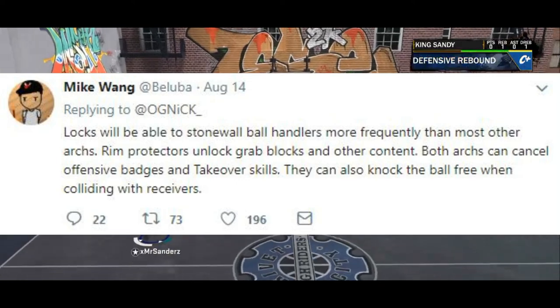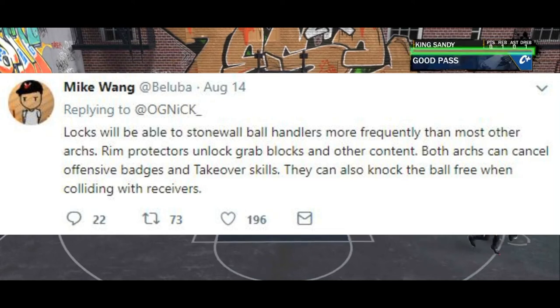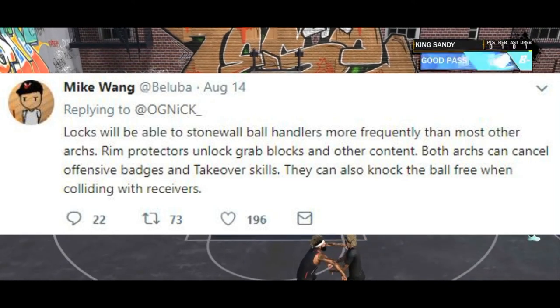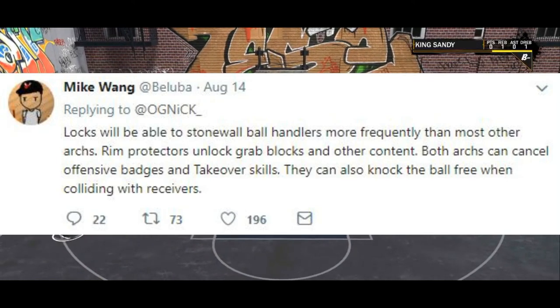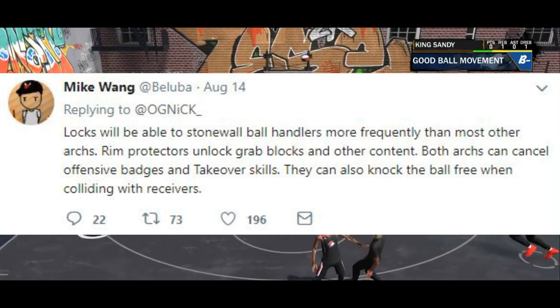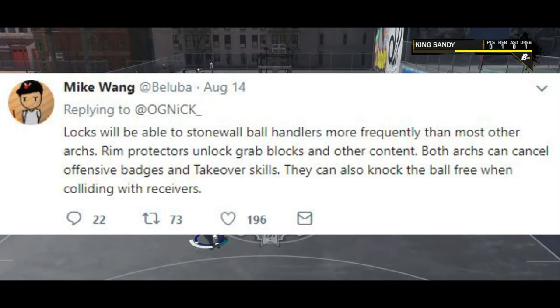Also, lockdowns can basically stonewall anybody with the ball. If someone tries to blow by you, they're gonna bump into you like a brick wall — they can't get that blow-by animation. They might be able to dribble some more but they're going nowhere. Lockdowns can also knock the ball loose when someone bumps into them and they can cancel offensive takeover badges.